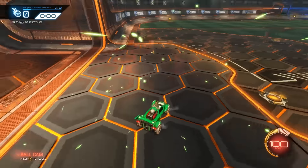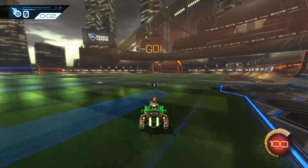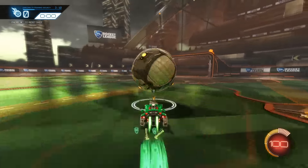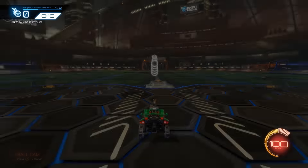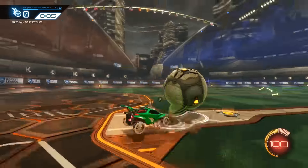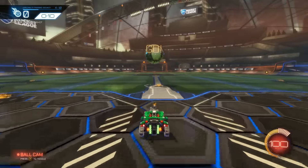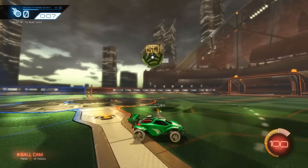You can do a freaking rebound off the back wall — anything is possible here. That's the nice thing about this training practice, because there are a lot of training practices that only focus on one thing, like wall aerials, which is nice if that's what you want to practice. But this can be used for so many things. Obviously it doesn't practice defense, it's an offense thing. But this one is nice to air dribble — I love this one. A basic dribble works as well.